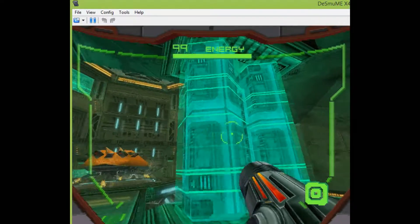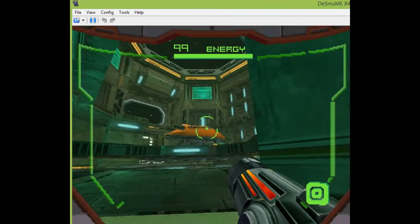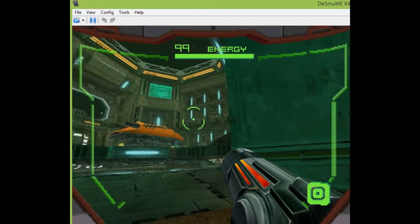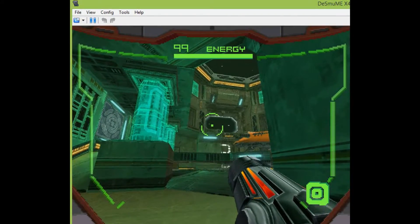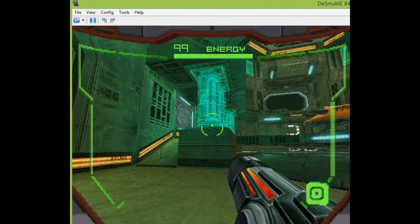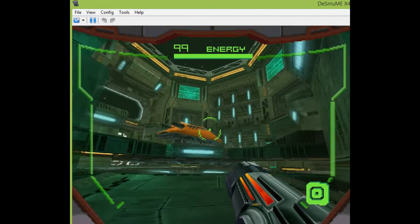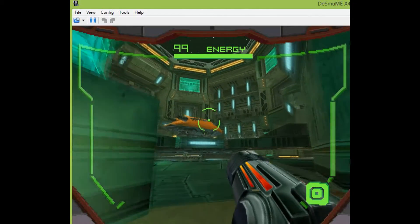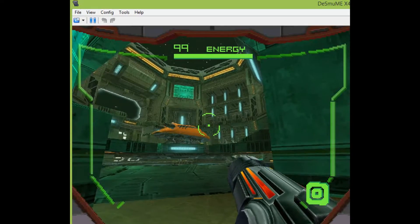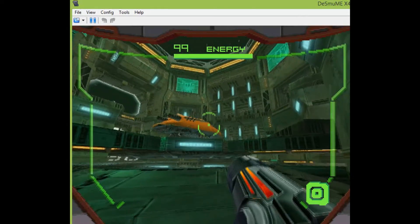However, it does look stunning compared to how it looks originally. It really does look quite good. But as I said, this will only work with the special version of the emulator — the link is in the description. I hope you guys find this tutorial useful and enjoy playing DS games in high definition. Thank you guys for watching, see you guys later.